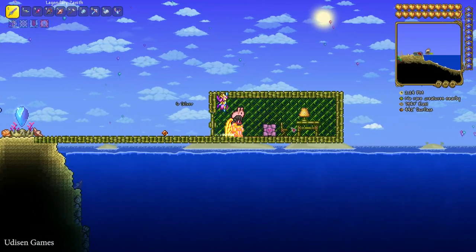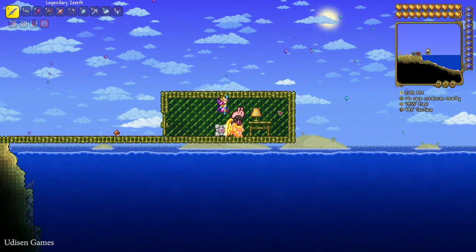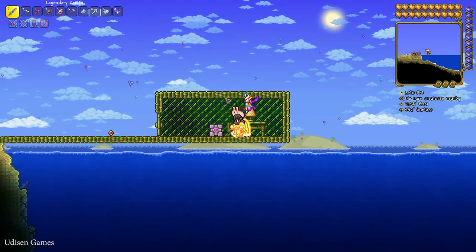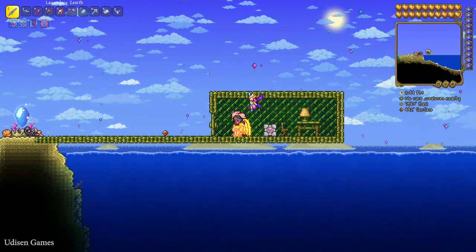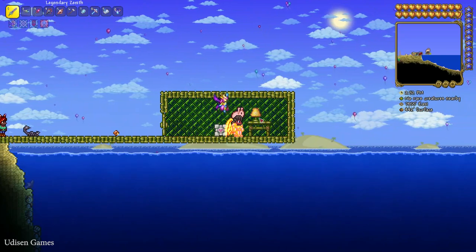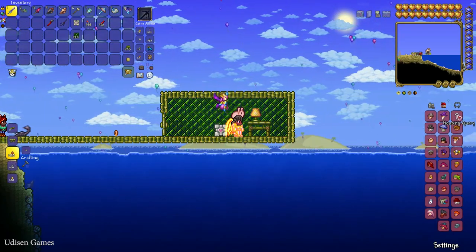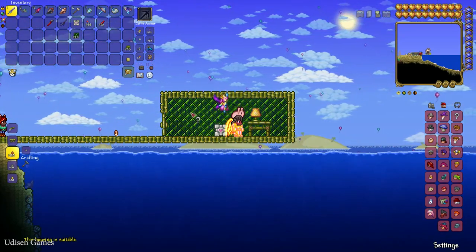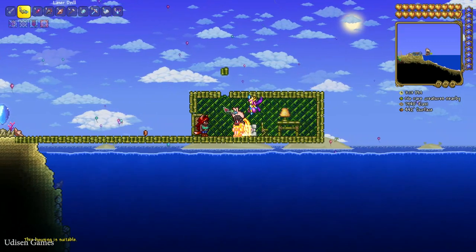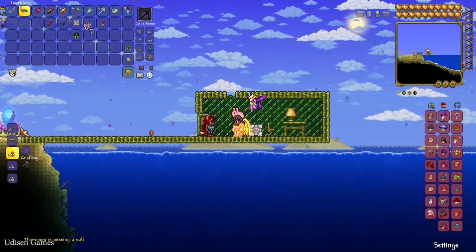Build a proper house in the Ocean biome — you can always find Ocean biomes on the left and right edges of your map. The house must be at least 30 blocks inside, made of solid walls with crafting blocks, not dirt or sand. It must have at minimum: one door, one table, one chair, one light source, and solid background walls.